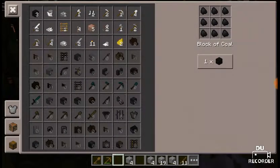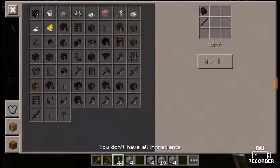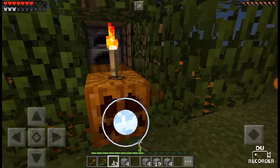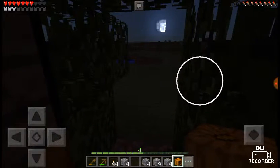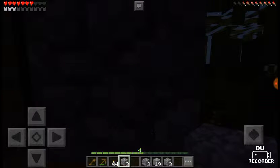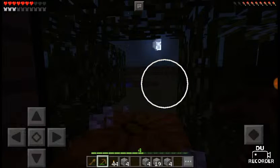I need to make torches. Okay, so I have 44. Why have I trapped myself in with cobblestone?